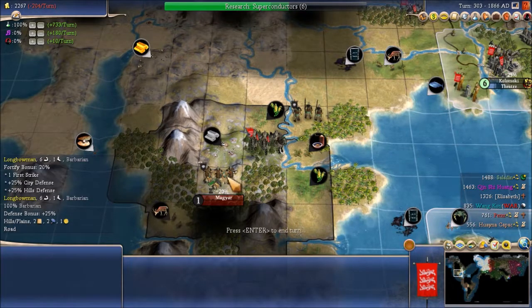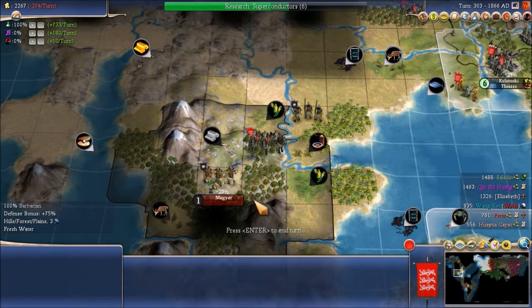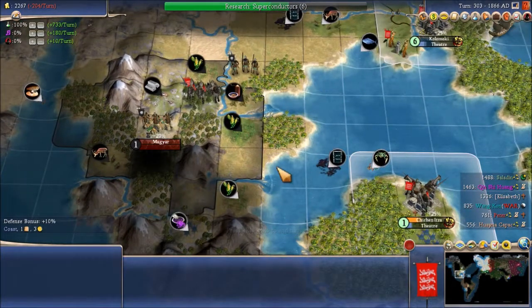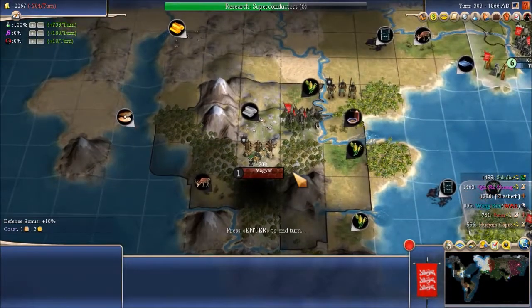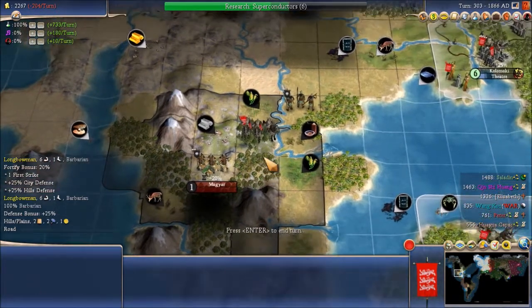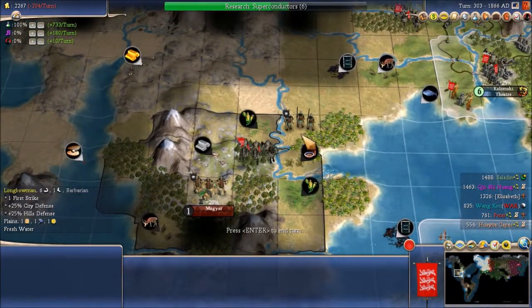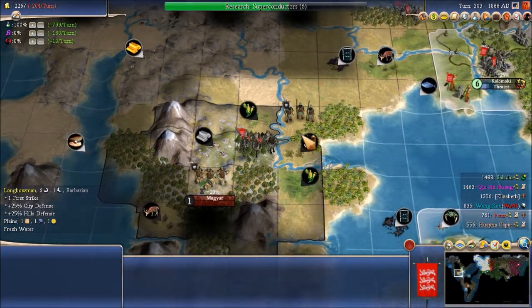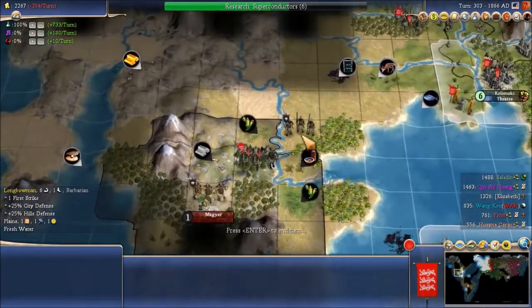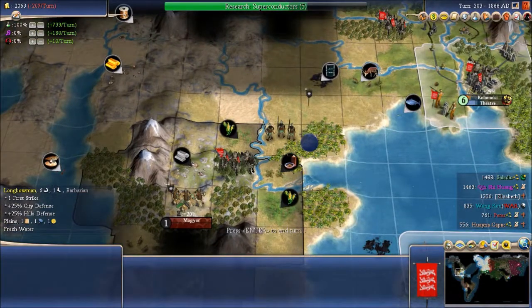Magyar, population one — it was probably only recently founded. Because our caravel would have seen the borders. And because one of the options we chose is no city raising, we can't raze it. Otherwise I probably would just settle a city over here instead. But we'll have to keep Magyar, which is okay — it won't be a bad city.